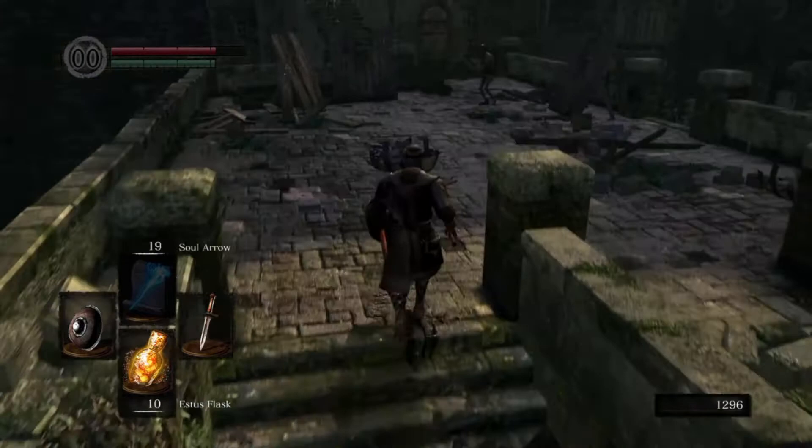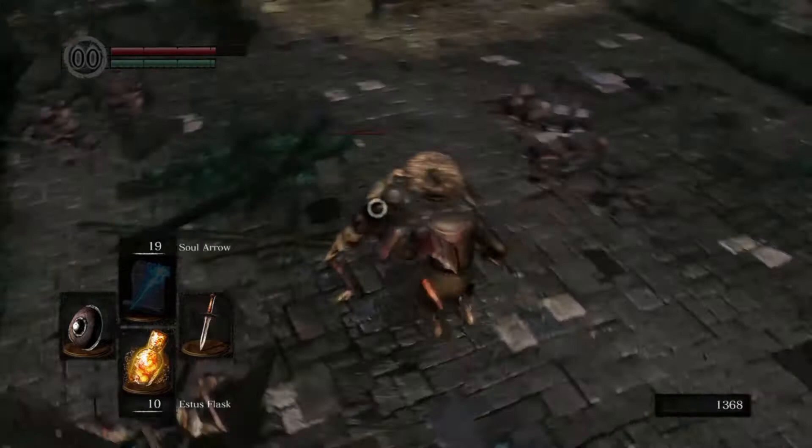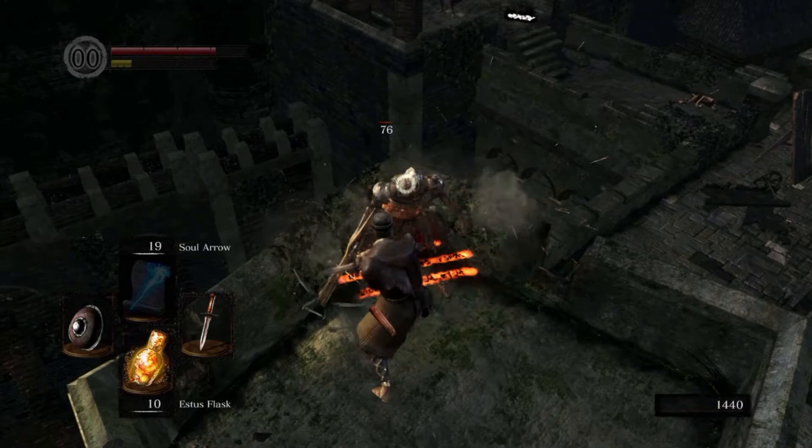There are some enemies around here, but I don't bother much with the archer. As long as you're moving and you hear the sound cues — he makes a sound when he's firing his crossbow — you can just keep moving and he won't hit you. Also, once you're backstabbing or riposting, you have some invincibility frames, so it's fine.